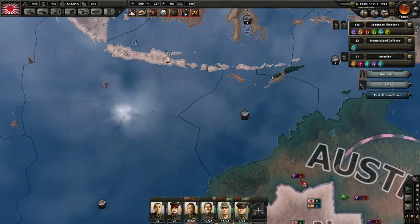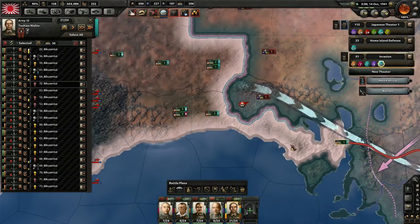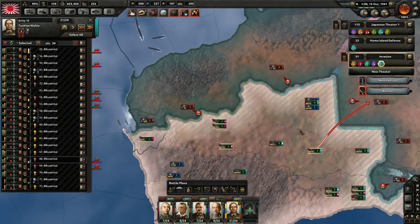It's funny, because usually Japan is the weak nation in this game — the weakest Axis nation to play as — and Germany is just being ridiculous.